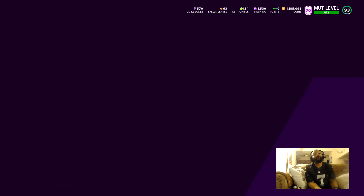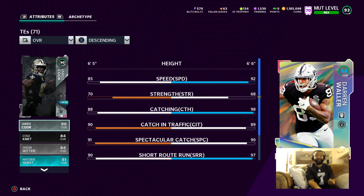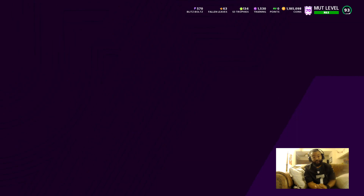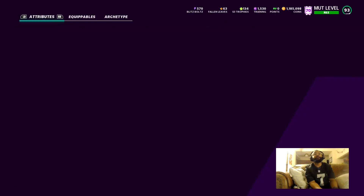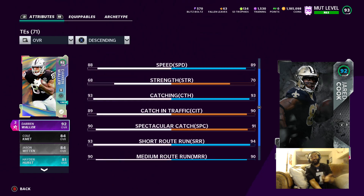Let's go over here to my man Darren Waller — this guy's a beast. I used my 91/92 power pass on him, got him at 92 speed, 98 catching, short route at 97, mid at 94. Man's a beast — in my opinion the best tight end in the game. I got Matchup Nightmare on him which makes it even better. Jared Cook is in the background too — very good secondary tight end, 89 speed, 93 catching, short route 94, mid 90, hitting all the good thresholds you want for a tight end.